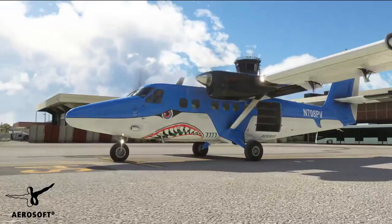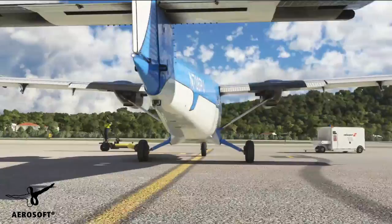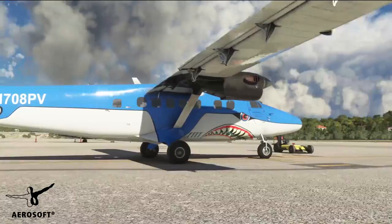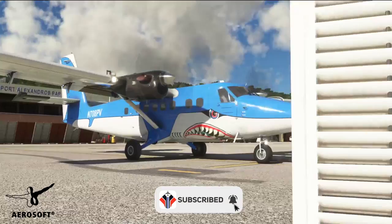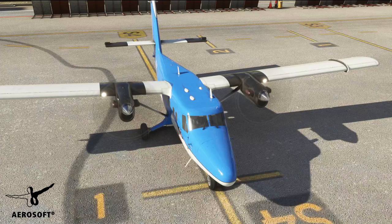Hello again everybody and a very warm welcome back to episode two of the Aerosoft Twin Otter tutorial series for Microsoft Flight Simulator. I hope you've enjoyed the first one, getting the engines started. We're going to work through taxi, takeoff, and initial climb out for this next episode. Hit like and subscribe below, and check out the Aerosoft website if you haven't already.